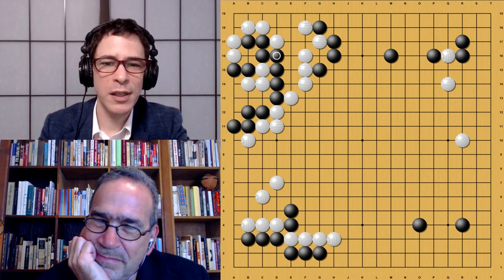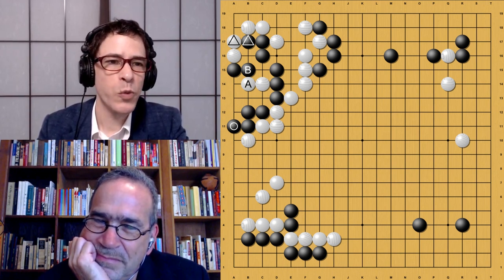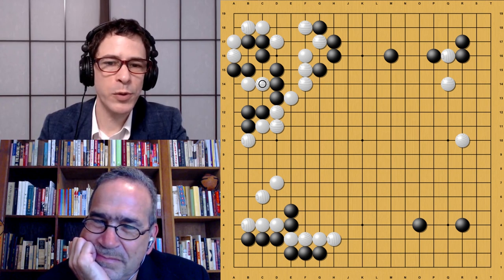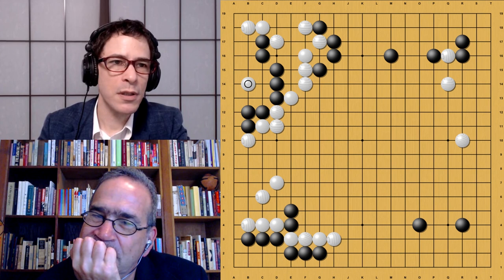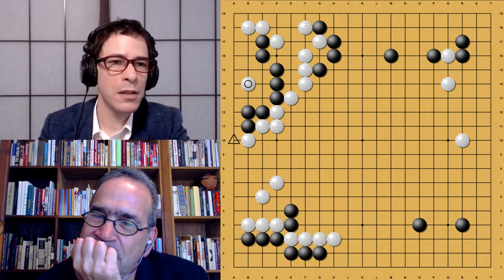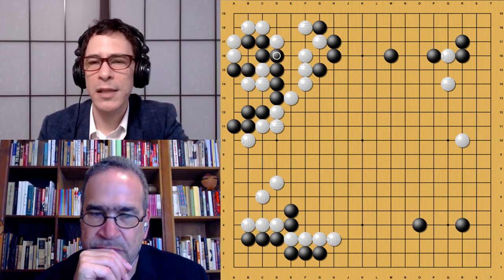Otherwise this would be a completely different and very confusing variation. The fact that black can expand his eye space is made possible by that marked exchange. This is just enough space for black to be alive. These last two moves — if black plays here it's a two-eye shape, and this move expands the space — they're interchangeable. So for the time being, black is alive. It could get into trouble later if there were a white stone in a critical spot, but for now black is perfectly okay.